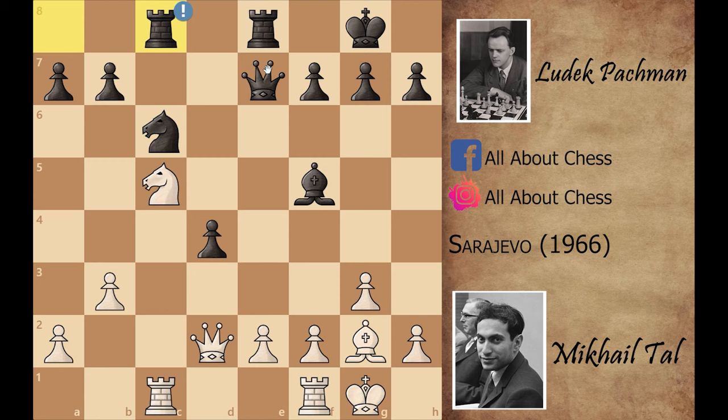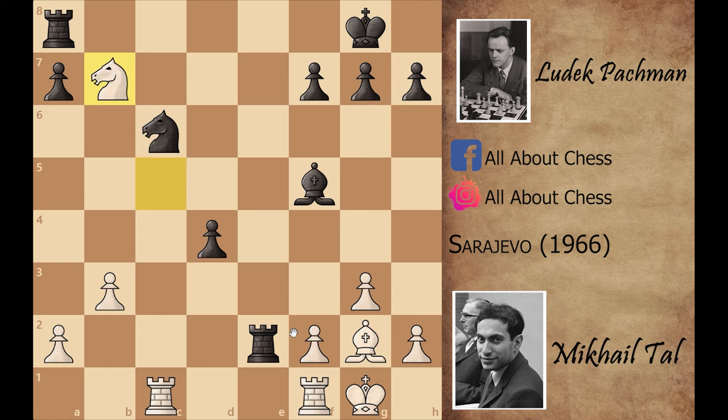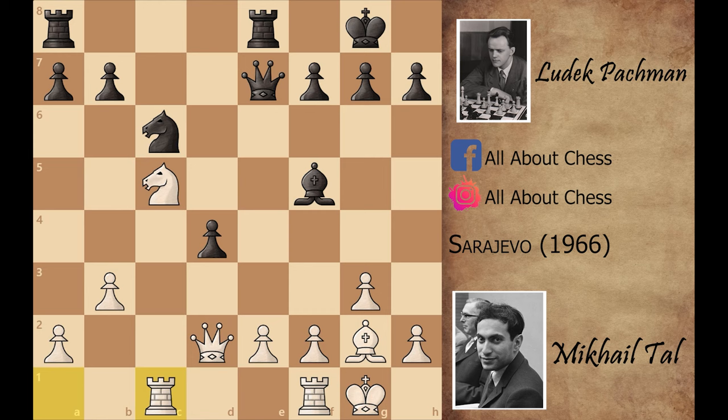Let's see what happens if black plays queen captures on e2. Mikhail Tal can play queen captures on e2, and after rook captures on e2, knight captures on b7 is just winning — because this knight is hanging, and after the knight move, the bishop is indirectly attacking the rook on a8. That's why black played rook a to c8 instead.